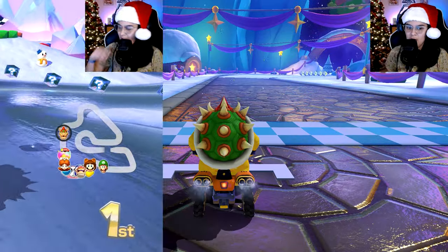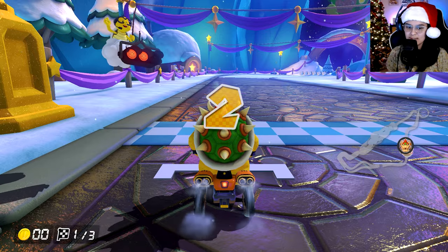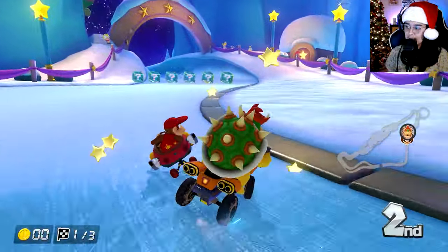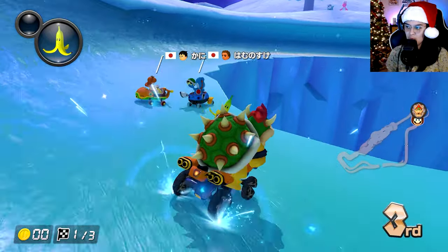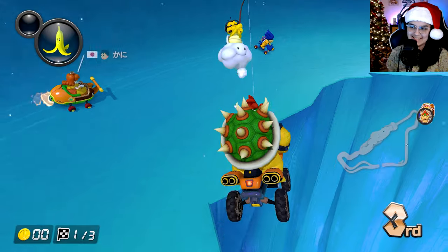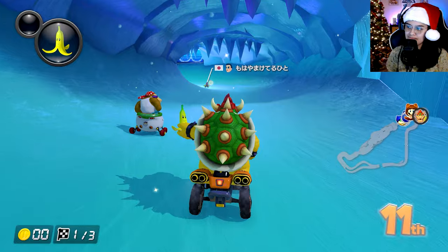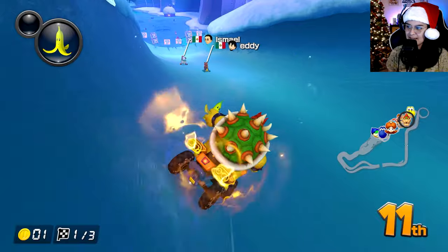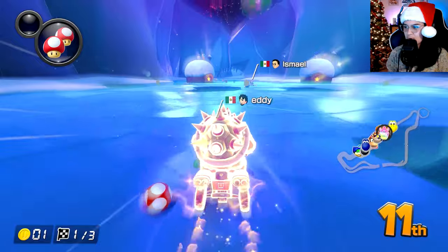All right, I think we're going to be slipping and sliding once again, but this time on Rosalina's Ice World. Let's make it happen. I don't think I'm going to get first on this track because I'm very unfamiliar with it — but Snowland, okay. Good start. You have to be kidding me. That's okay. Chilling at 11. We can make this happen — how hard can it be? Got a star going here.